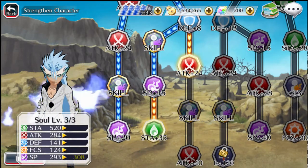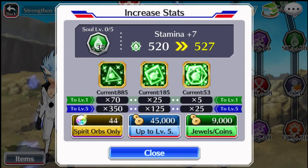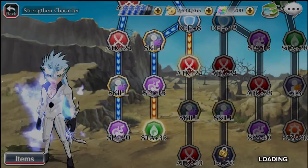And the ninth node is Stamina: 350 smalls, 125 mediums, and 25 larges. That seems extremely excessive, but whatever.